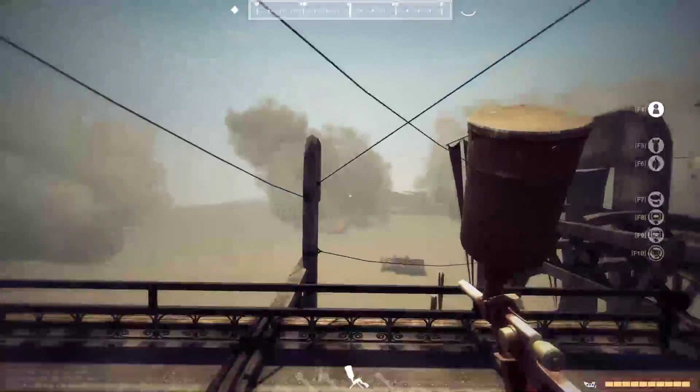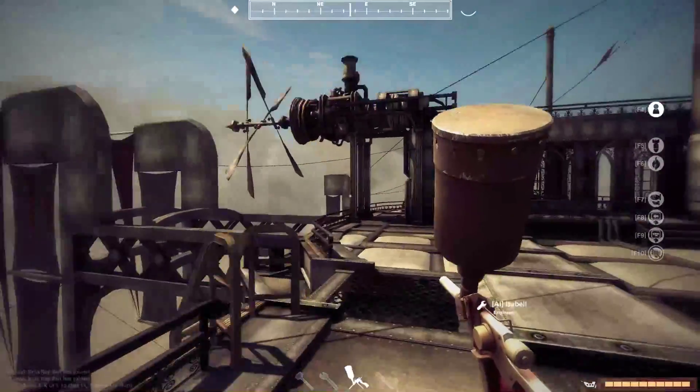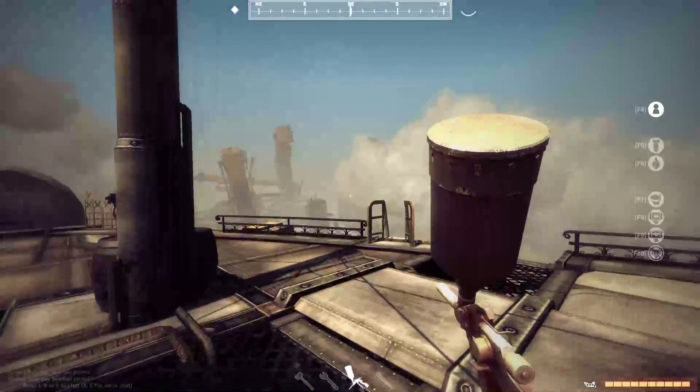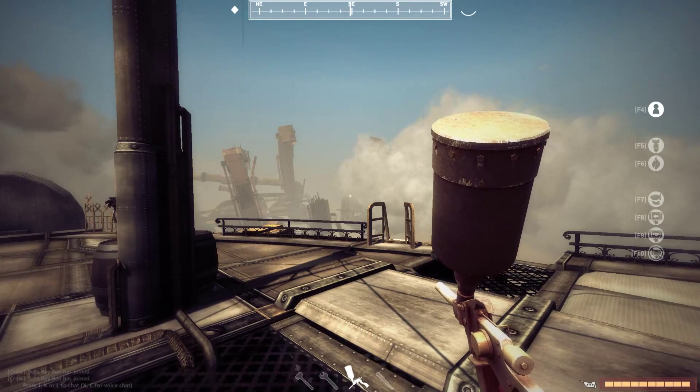Of course the main key to the Mobula is hope no one comes behind you, because you've got no guns and you aren't going to be turning fast enough to get out of it. Thanks for watching.